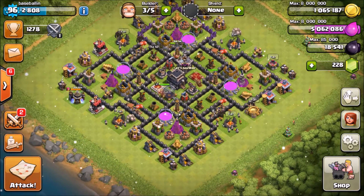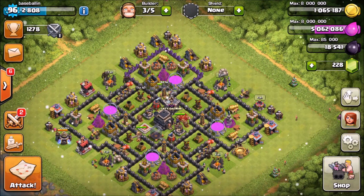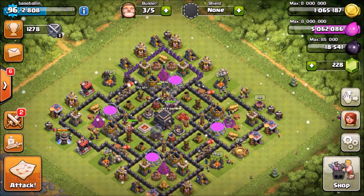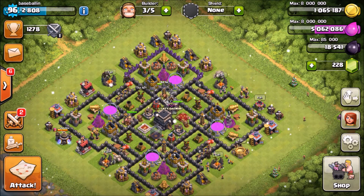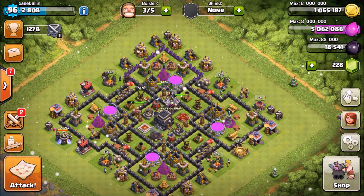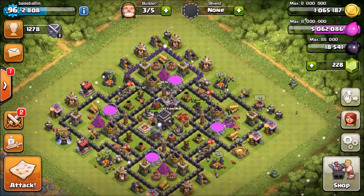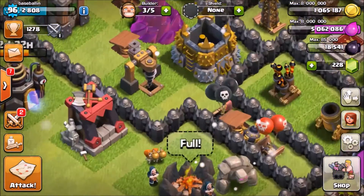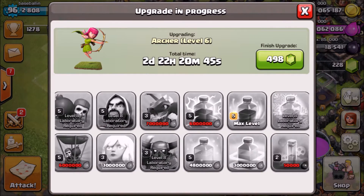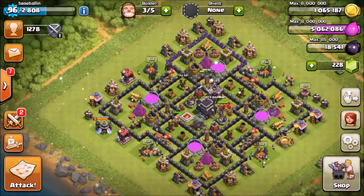I'm not gonna try to go for three stars, just two stars — hopefully maybe I could get three, but most likely not because my troop levels are still Town Hall 8 except my archers, which are gonna be level 6 in two days. Then I'm going to barbarians, and after that maybe giants, and then I want to get my queen to level 10 before I do dark elixir upgrades.